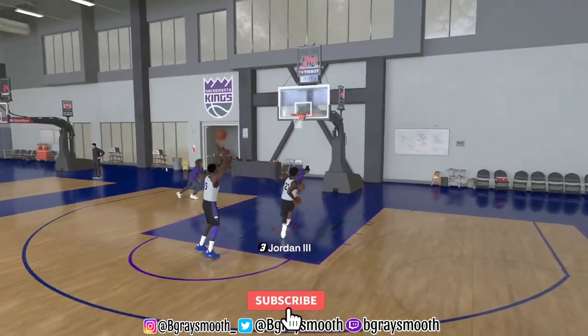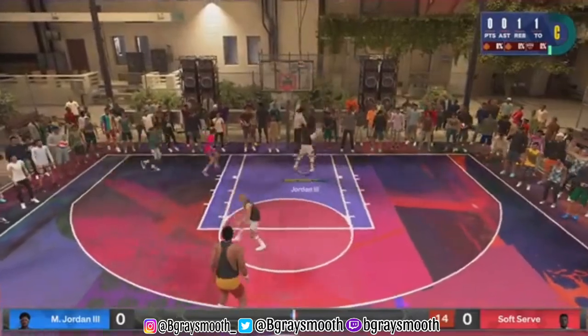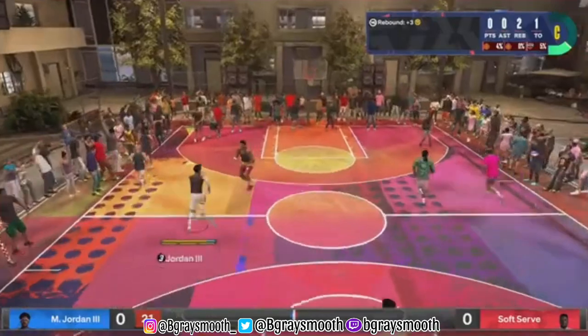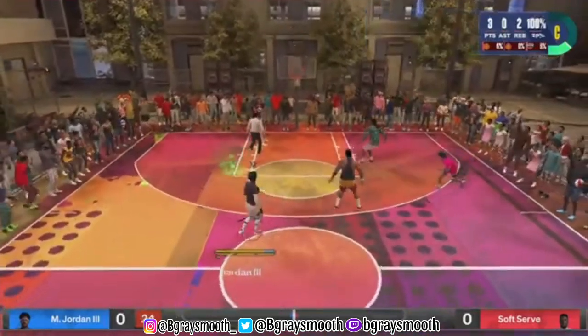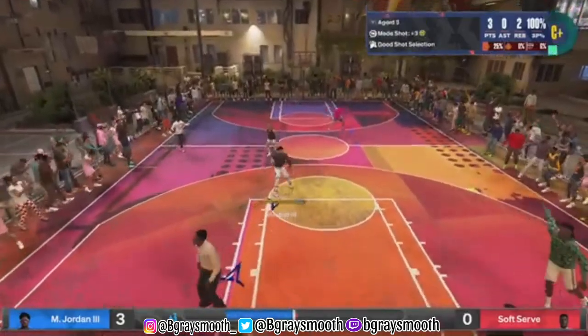Go like, share, and subscribe if you're new, and I'm gonna get right into these six. These are the best things you need inside this game. Number one, you need to keep that on none, and number two, you need to have a Devon Booker.